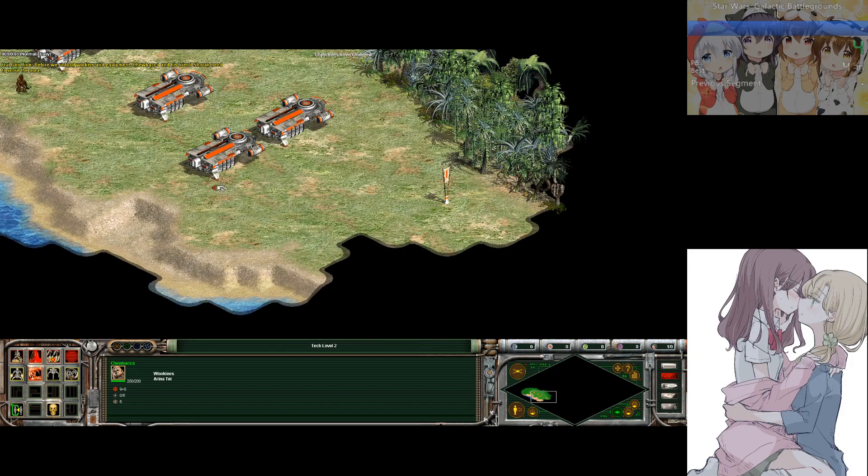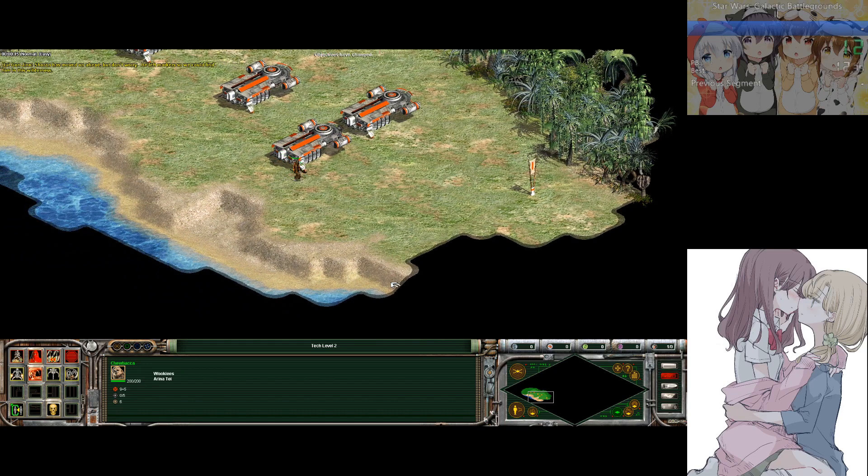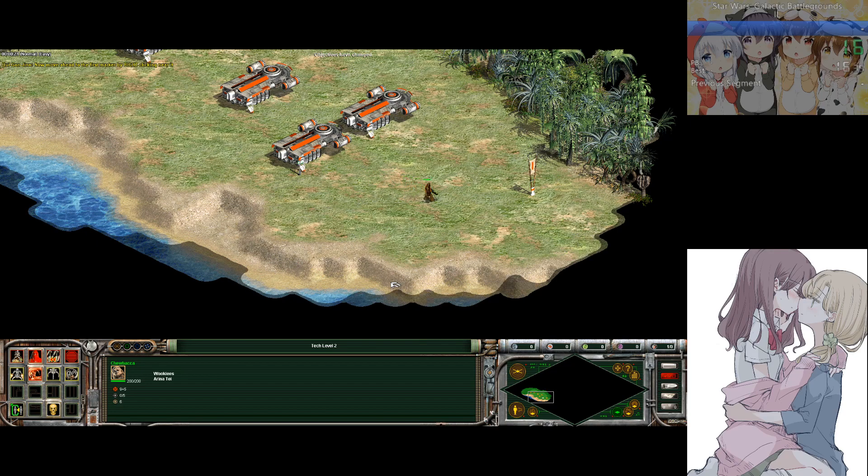Before we unload workers and equipment, Chewbacca and his friend Shoran need to scout a warrior. Shoran has moved on ahead, but don't worry — he left markers so we can find him in the wilderness. Now move ahead to the first marker.